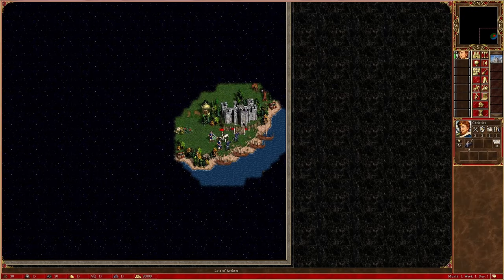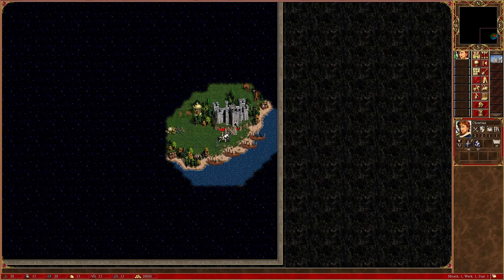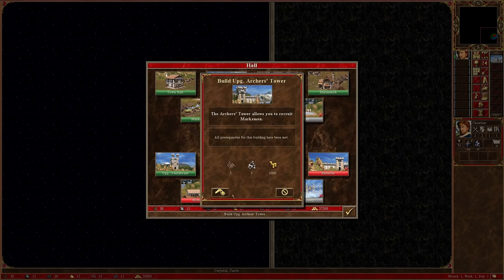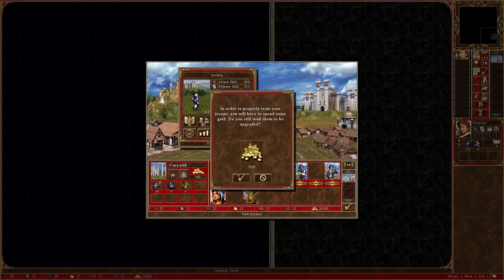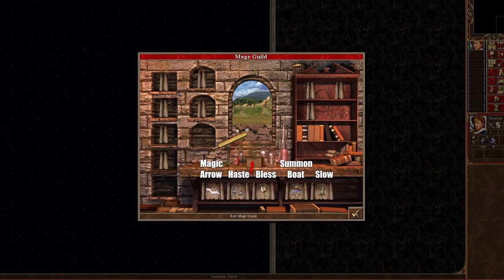I pick up the first aid tent as a scenario bonus. On day 1, I recruit all the free units around me, head to town and recruit Adelaide, who has a few archers on her. I upgrade all the archers to marksmen, leave the rest of my army in town and buy a spellbook — also hoping for the cure spell, but not getting it in this case.